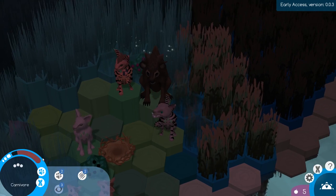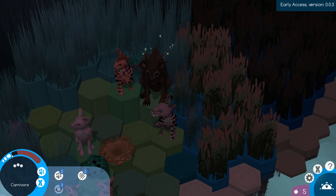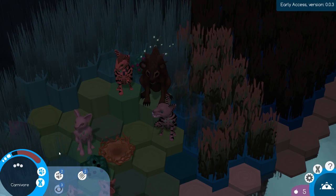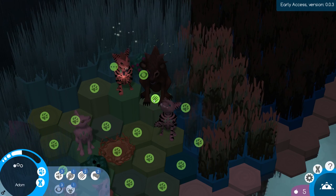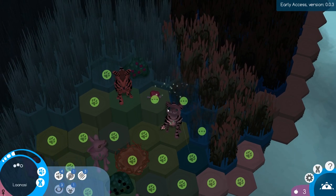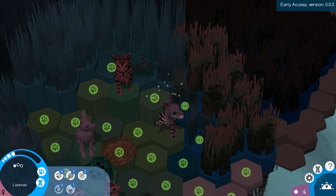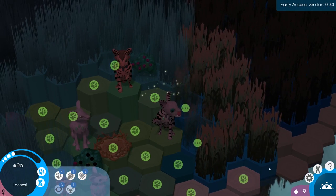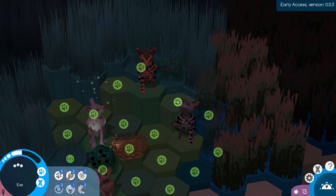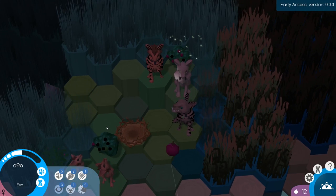If I click on him, you can see that his little red bar is filling up. Once it reaches the white bar, that means we will have successfully taken him down and we'll be able to harvest his meat! We'll be able to harvest this meat for some more food, which is very helpful because we were running quite low. So I think we'll take Eve over here and bring her back to this berry bush so she can get started on that.